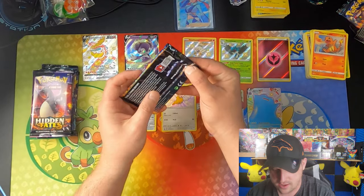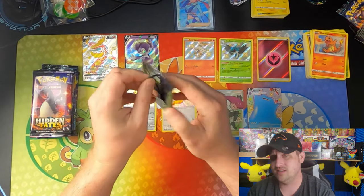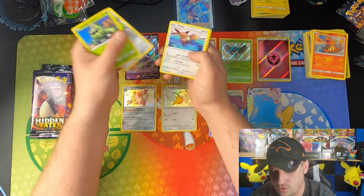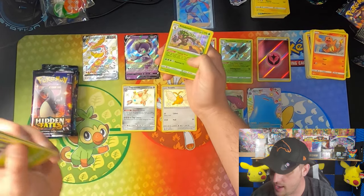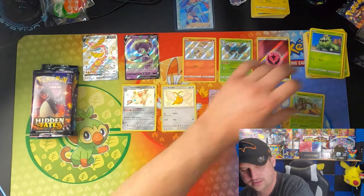Going with a Shining Fates Charizard pack, followed up by a Hidden Fates Zard artwork. Cacnea, Cufant, Eevee, Buizel, Yanma, Celebi, and a Holo Rillaboom. Technically a hit, not a big one, but a hit nonetheless.